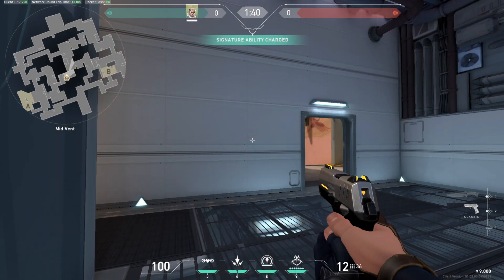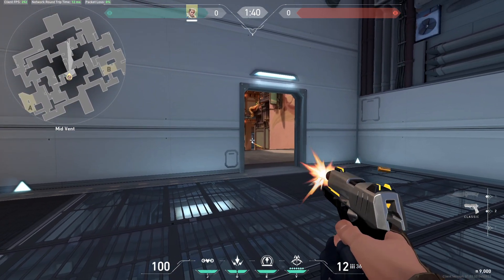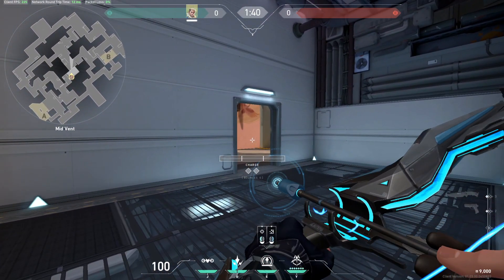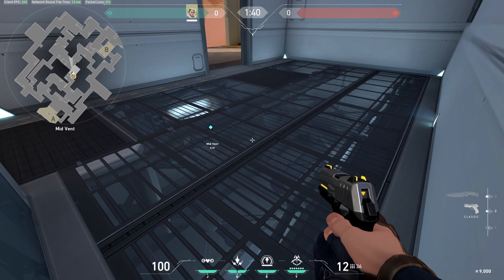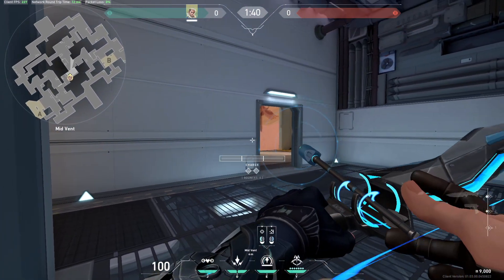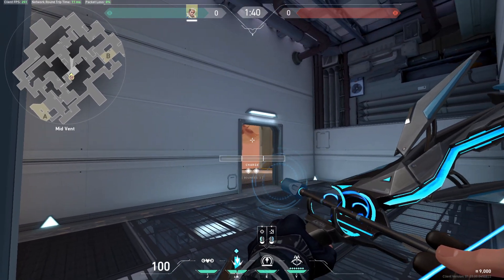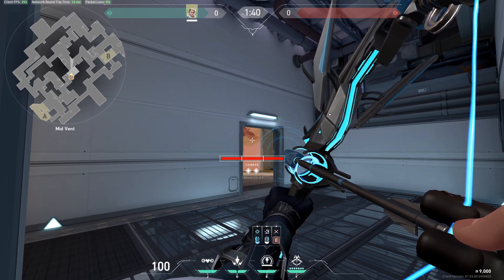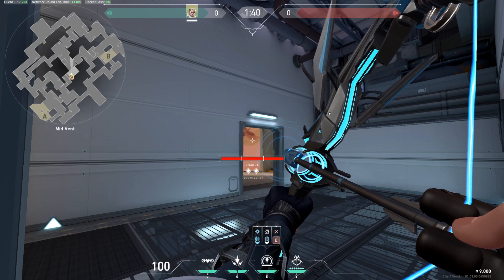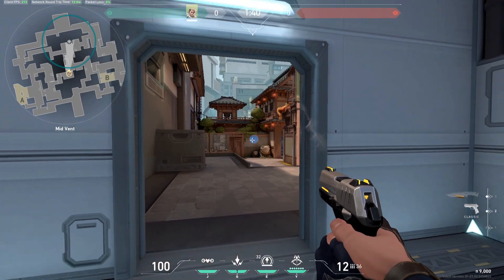Now let's move on to mid. On mid I don't usually play Sova, sometimes if I have a pop I'm picking this one. But for mid-vent you can use an arrow like this, because usually you get smoke. Aim around here, two bounces, full charge, and it will land here on this wall.